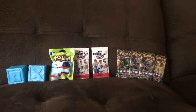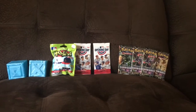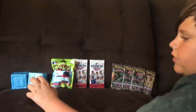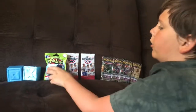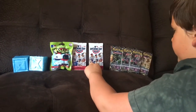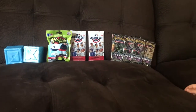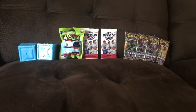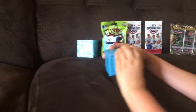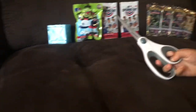Hey guys, Ryan Roxier back with another unboxing video. Today we're doing an ultra unboxing — we have two Roblox figure packs, a Mad Libs Series 2, an Opening Day 2018 baseball card pack, and four Forbidden Light Pokemon card packs. From left to right is the order we'll open them in. We're starting with the Roblox packs, and if we need to, we'll use our not-so-safe safety scissors.